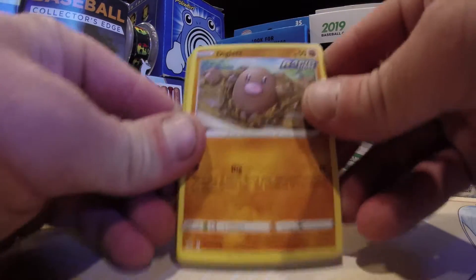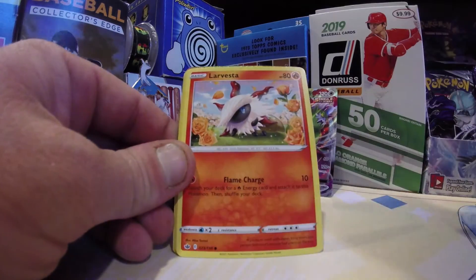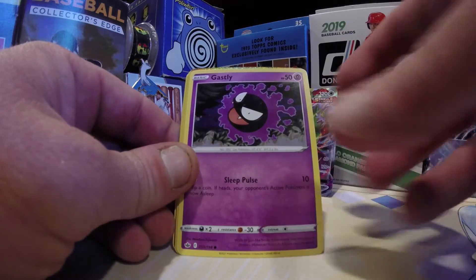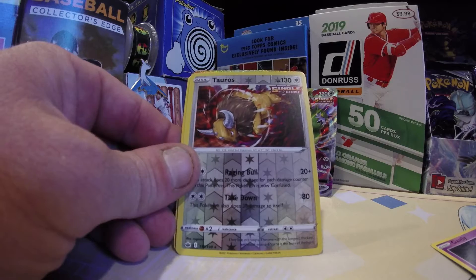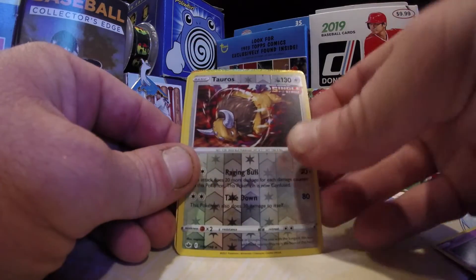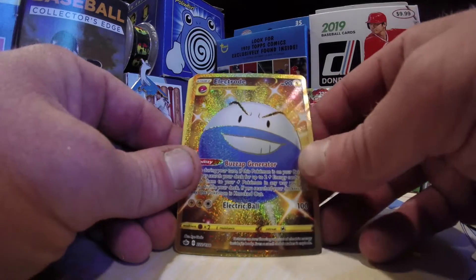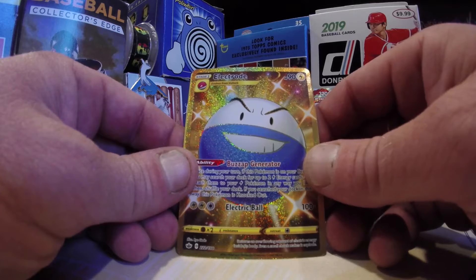We do have a Diglett — that usually means good luck here inside of Chilling Reign. Love the Diglett! Can we get the Gold Snorlax today? Inkey! Rockruff! Ghastly! We do have some color back here! We do have a Tauros too — that is a cool reverse holo rare Tauros! And what are we going to have behind him? Please be the Gold Snorlax!